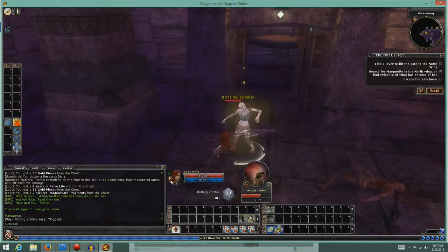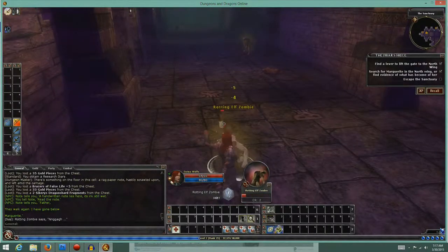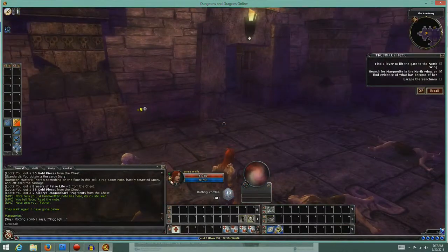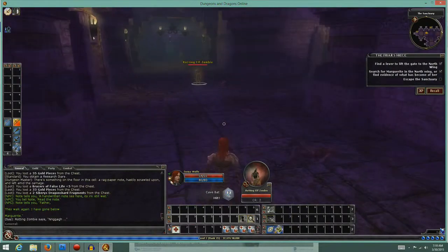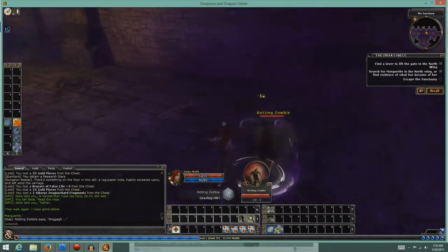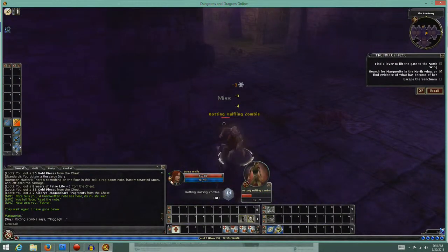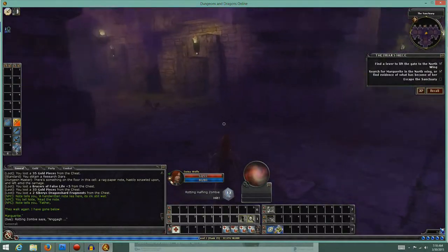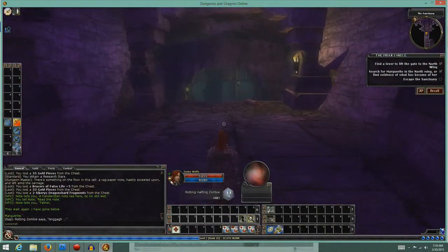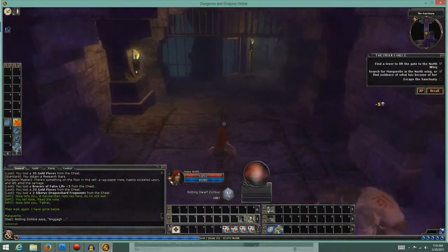Alright, now we gotta escape — here come the zombies! Dude, where are you going? I know you're a running zombie and all, you don't have much of a brain, but I'm standing right here. Come on, you want some? Let's go. These are some pretty tough little zombies. Let's get out of here. You want some, Mr. Dwarf Zombie? Yeah, you got nothing.